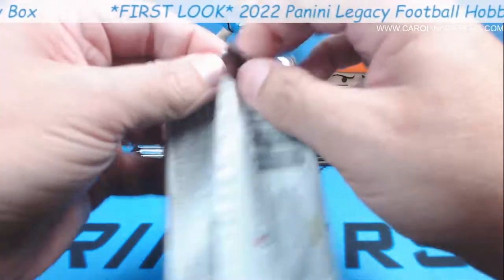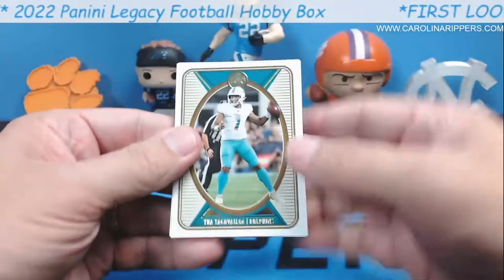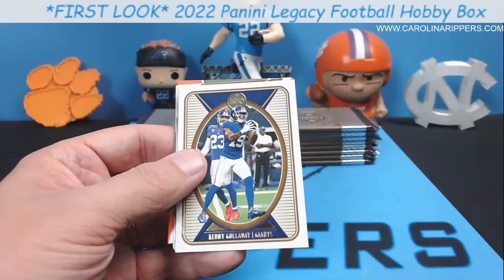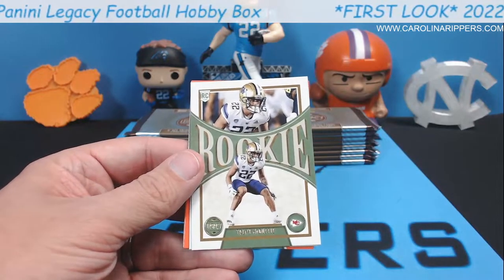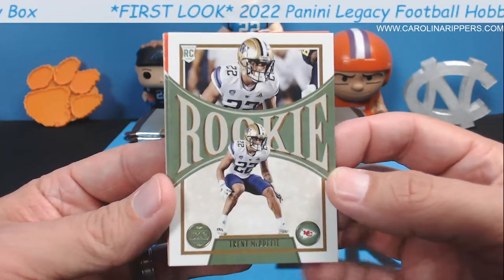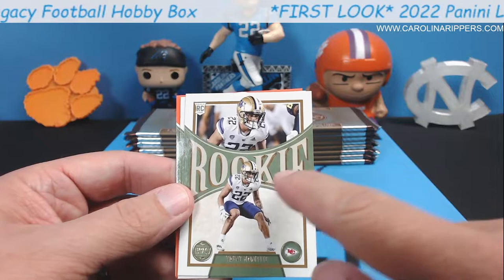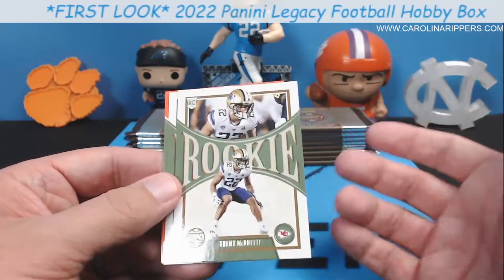Alright, here we go. Here's your base cards — that's the base set this year. It's colorful, I do like that they added some color to it. Tua, Robert Quinn, Kenny Golladay. Here are your legends — you usually get one or two a pack of those. And here are your rookie cards. If only they could make it more obvious that it's a rookie card. Rookie is in an enormous ridiculous font but the player's name is like point-two font — who cares who it is. Trent McDuffie.